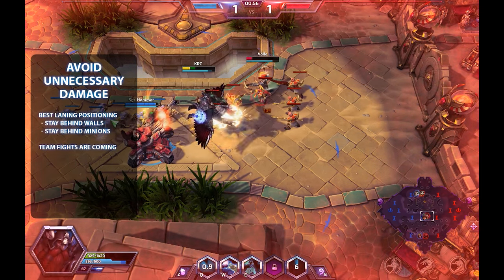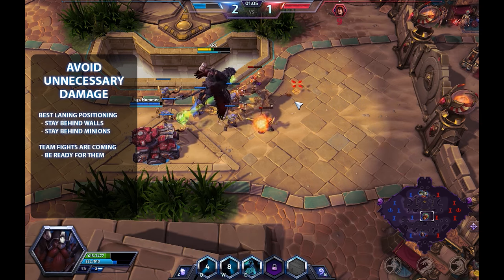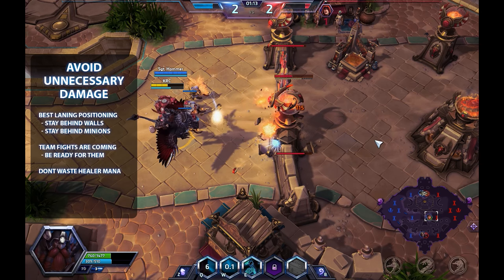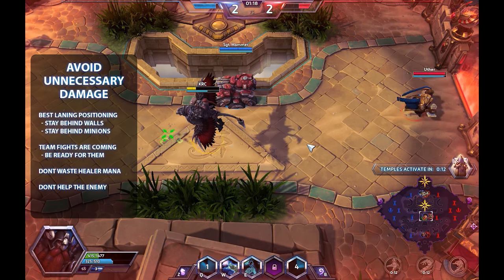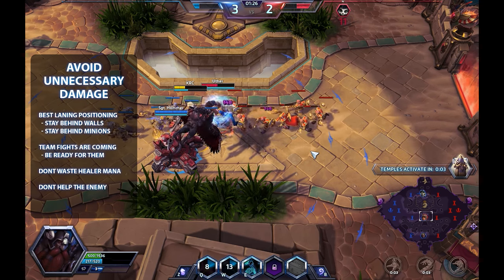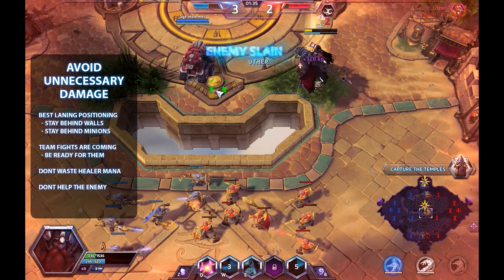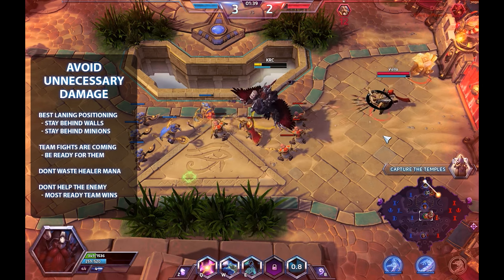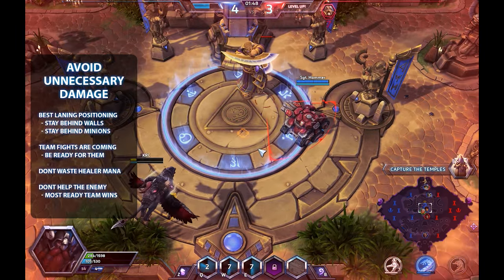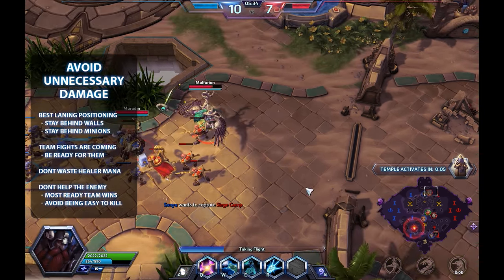It is very common for new players to take unnecessary damage and arrive at the next team fight at around 50% hit points, which weakens the team as a whole. You will always have to team fight in a game, and it's important to be as ready as you can. Even if you have a healer laning with you, taking avoidable damage forces your healer to spend mana unnecessarily. If one team engages a fight at 50% hit points and the other has full hit points, the full-health team will very likely win.